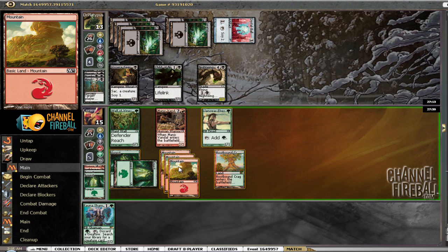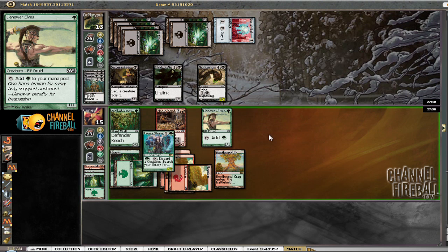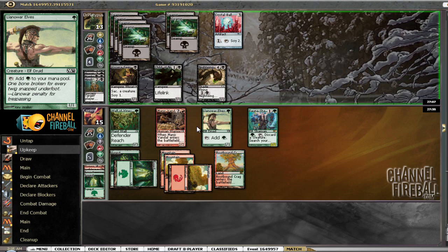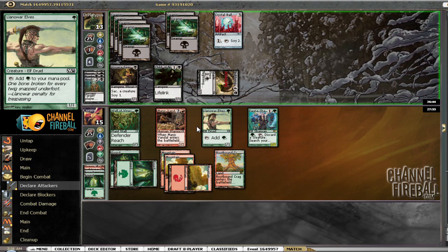There's a Fauna Shaman — that's a good one. Now any creature we draw, we get to cherry-pick a little bit. Obviously the first card we would grab would be Ancient Hellkite, I think. He's got no cards in hand; he's got the Crystal Ball that could find a Quag Sickness or something, but Ancient Hellkite would shut him down and kill his team. Actually, the first card we'd find would probably be Manic Vandal.